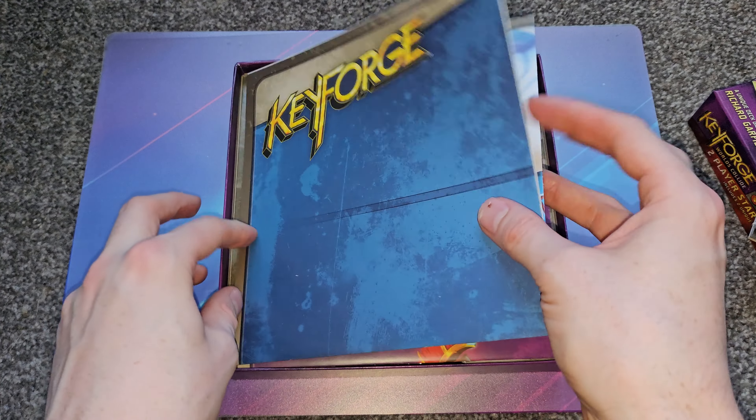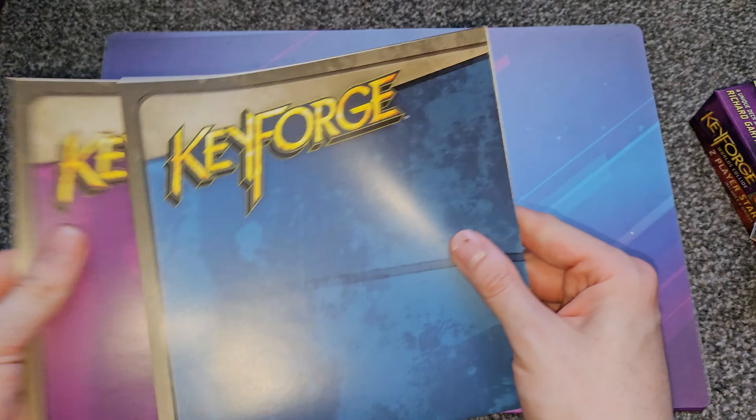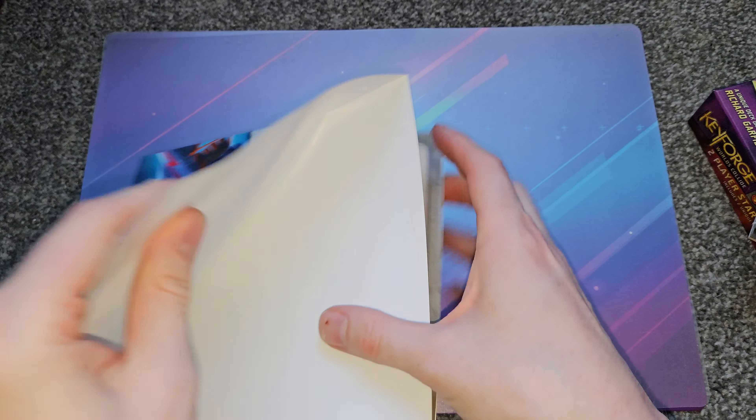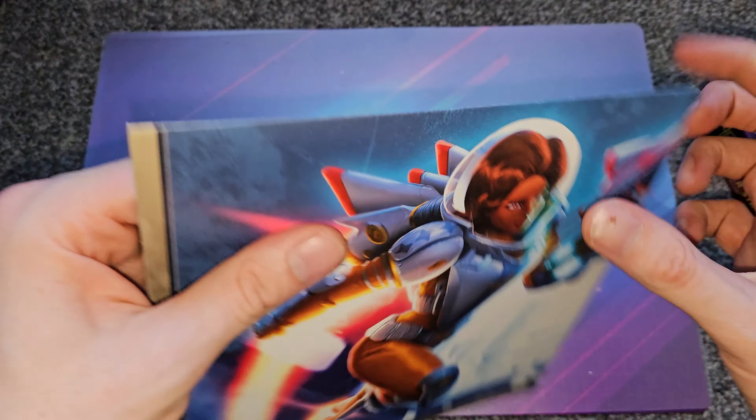There is a quick guide — the full master rulebook is a PDF on the Fantasy Flight website, or maybe elsewhere now since this set came out four years ago. I think Fantasy Flight sold off the rights to KeyForge to another company. These are the paper mats — they're not as nice as proper mats, but let's have a look. There's your battle line, which is essentially monsters like in Magic or YuGiOh, and then artifacts, where you put spells and traps. Also a deck, discard pile, archives, and where you place your keys. Pretty cool, nice artwork.